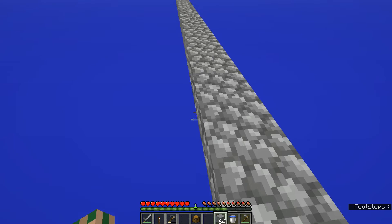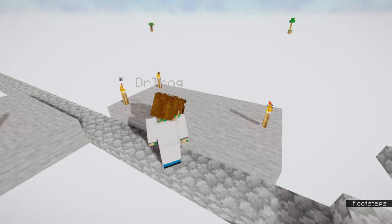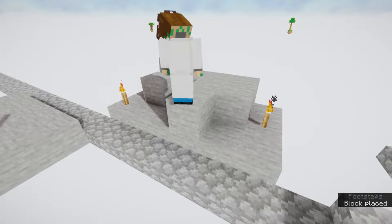The first design I'm going to show you is this one here, but I'm going to be making it over here. Now that we have our water, I should probably not take the same risks as before. Now that we've got our infinite water source, here is how to make the cobblestone generator.